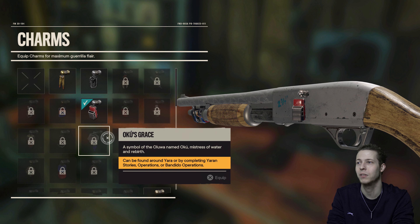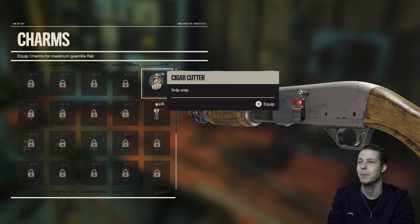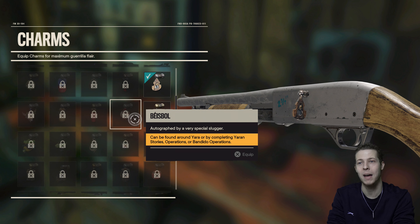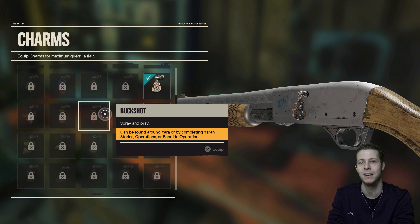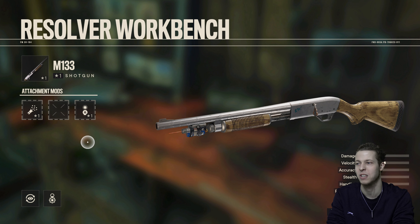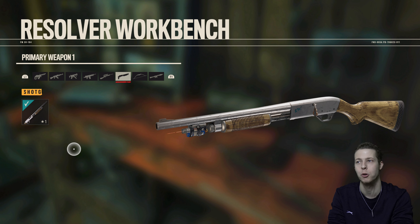Should we change the charm to something else? Maybe get one of these — a cigar cutter. Might be pretty useful. I am hanging out with a lot of people from Spain and that. They definitely like their cigars in Spain, Mexico, just everywhere in the Caribbean, don't they? They love a good Cuban cigar.